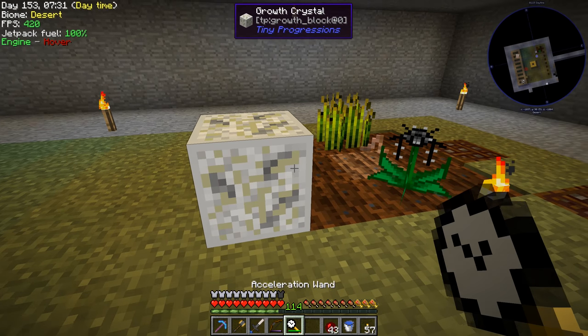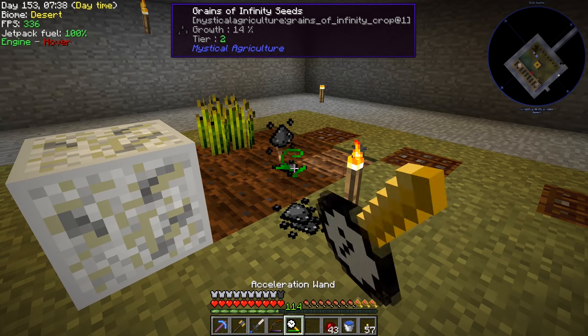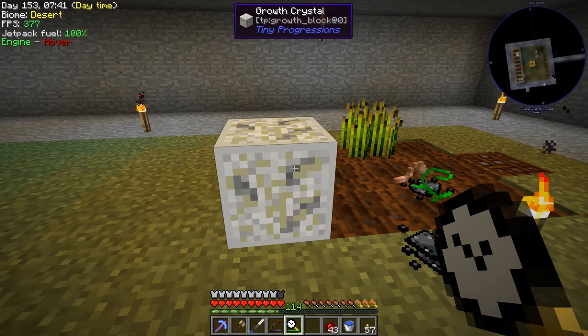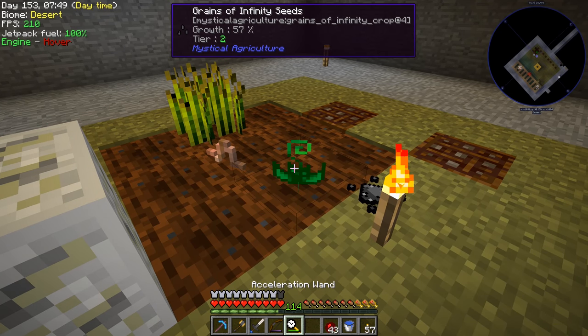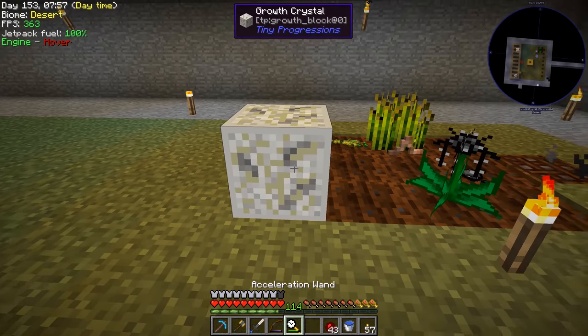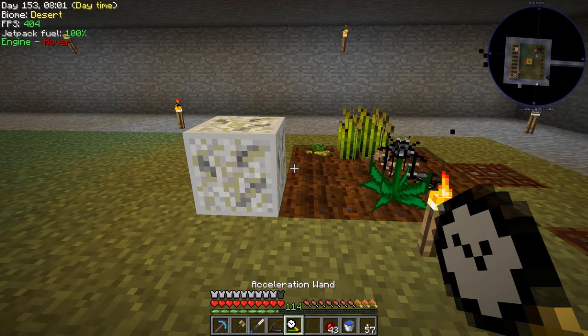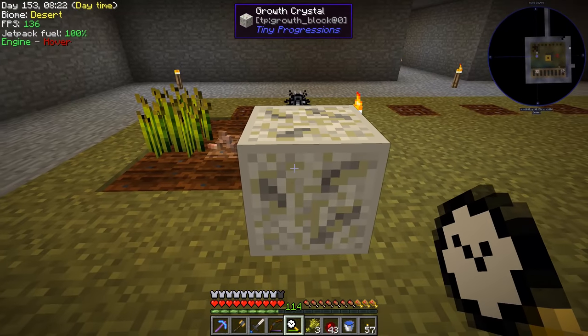So this is the slowest growth one — if we right-click on it you can see it is in fact growing the crop. It works in a nine-by-nine, so while we can use the acceleration wand directly on just the one plant, with the crystal we could set up some kind of auto harvester — like an Industrial Foregoing plant gatherer — automatically harvesting the crop.